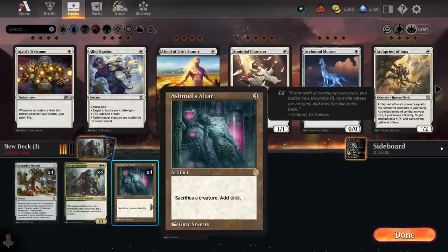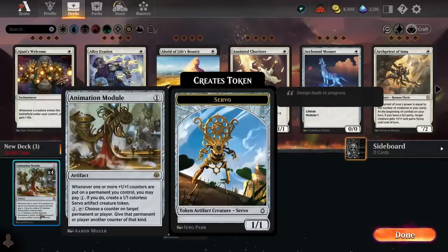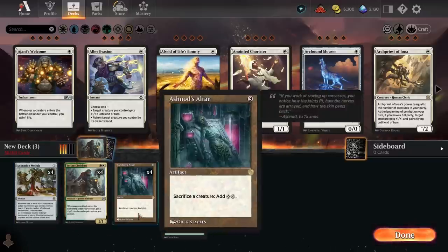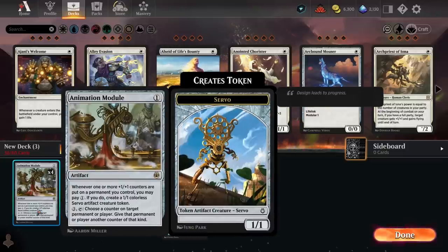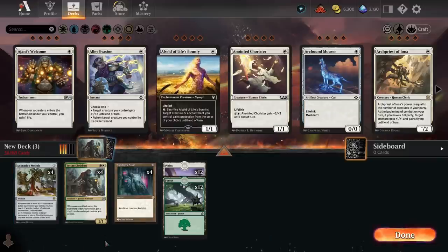When we add Ashnod's Altar into the mix, we can produce two mana by sacrificing one of the 1/1s we make, which enables us to activate Animation Module twice. So with all three cards together, we have infinite +1/+1 counters off Yotian Dissident and infinite 1/1 tokens off Animation Module — which, as we've seen from Scurry Oak, is a pretty powerful way to win the game.